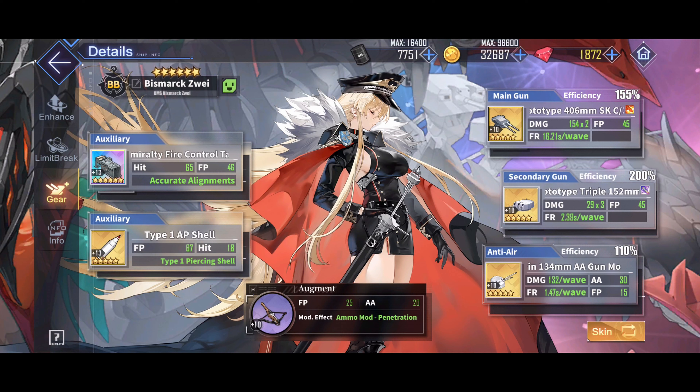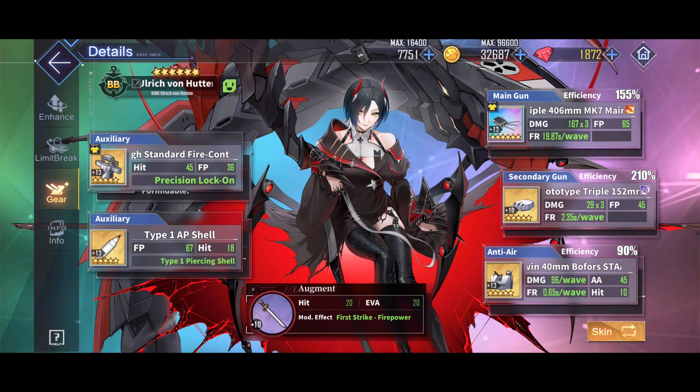Bismarck's Y, or Zwei, however you pronounce it, has the same main gun as Frederick Der Grasse, and it synergizes amazingly with her skill set as well, allowing her to fire her barrage very quickly. And this is my standard loadout for Ulrich.